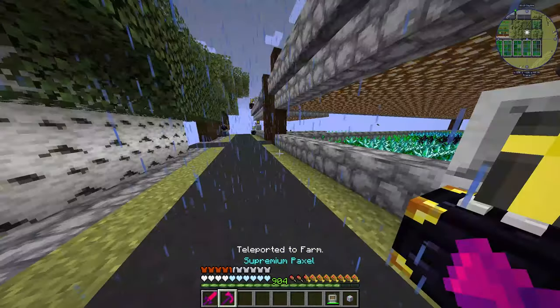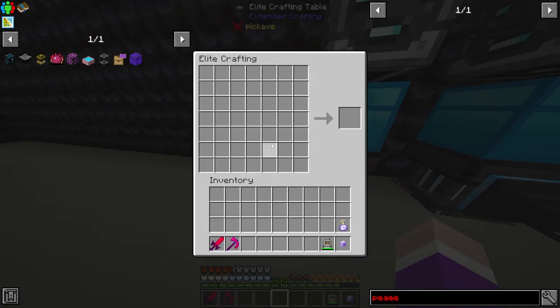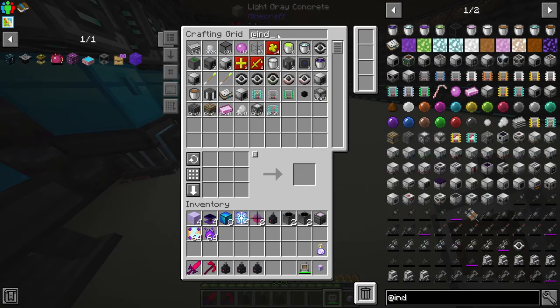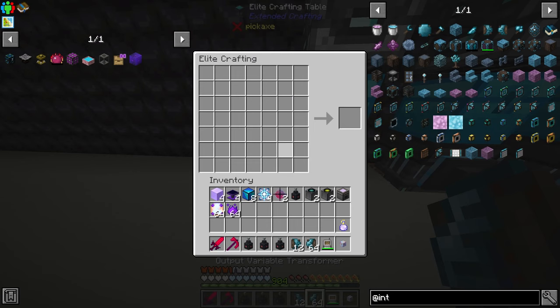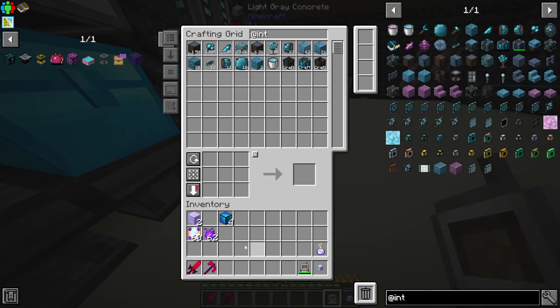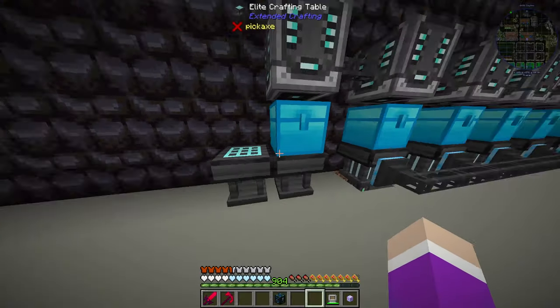Let's teleport over to this building and set up everything inside the actual crafting table. We need to grab everything required - integrated dynamics, the input variable and the output variable. I think that's it. And after all this time, we have now got ourselves an energy condenser - it's been so long since I've used one of these, it's actually ridiculous.